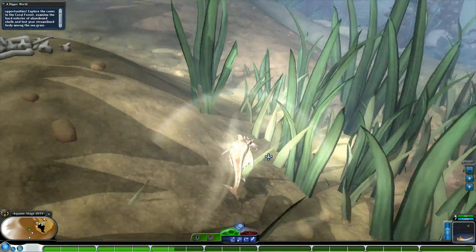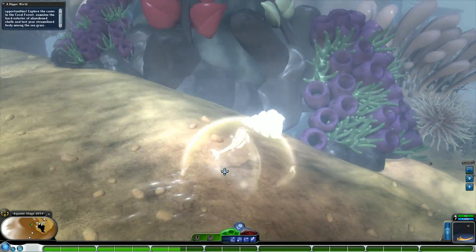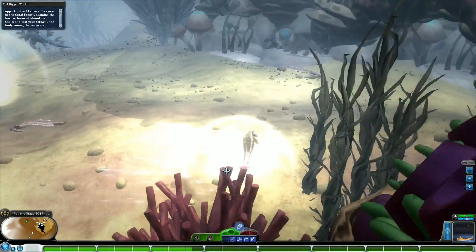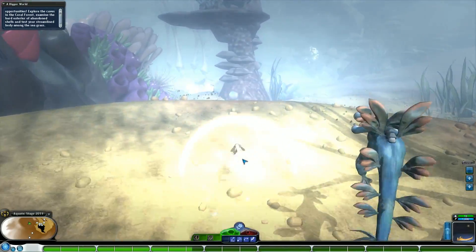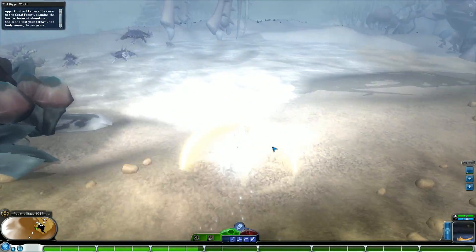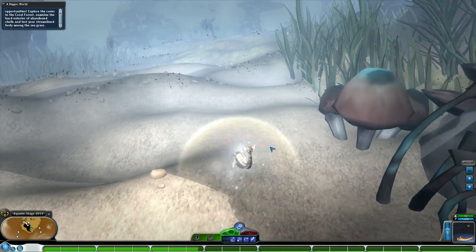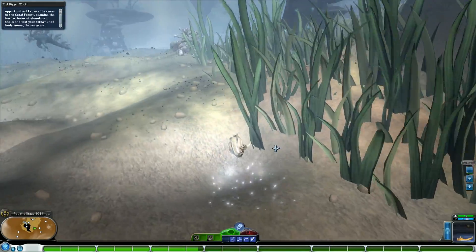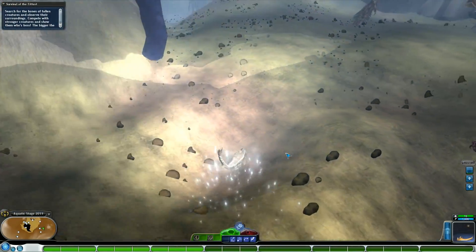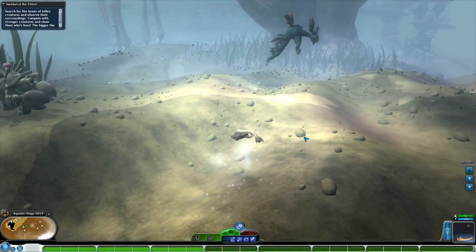If you take it very literally — by checking out the caves, the long grass, and the hardened shells — you'll realize all these things give you power-ups. The hardened shell, the idea being that like a hermit crab creature you pick it up and it protects you, so you take less damage. Swimming through the long tall grass gives you a speed boost. And checking out the caves — they're not exclusive to the shallows, they're also available in the coral forest — gives you even more lucrative bonuses.